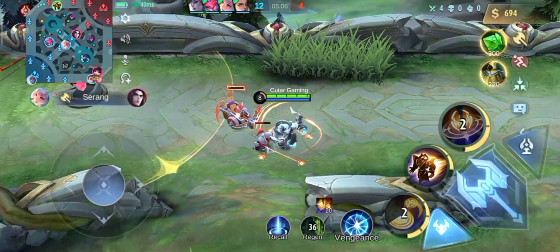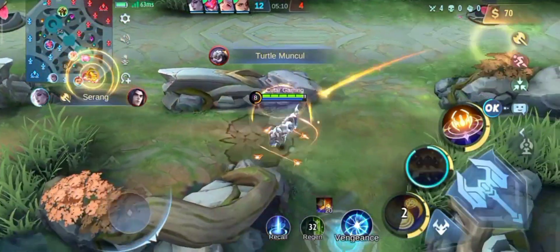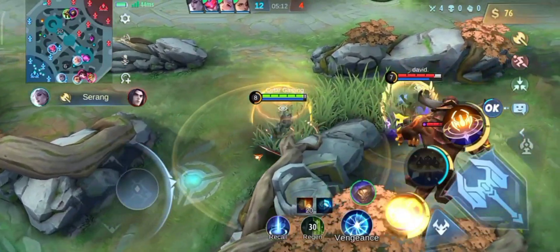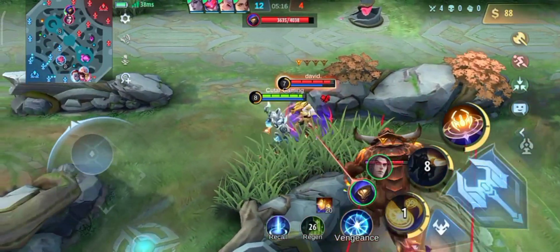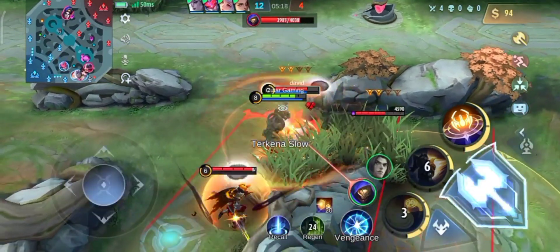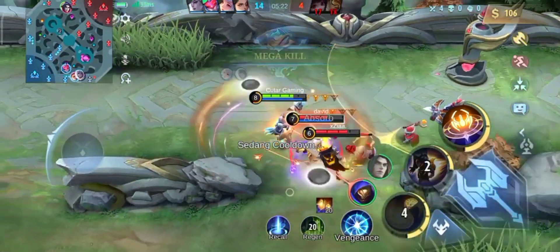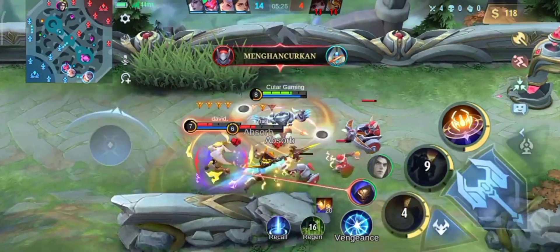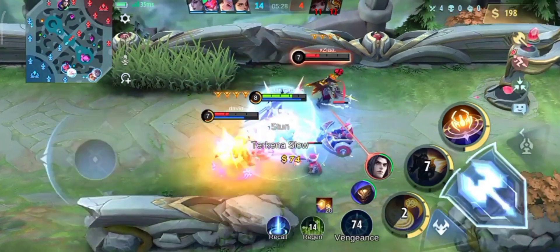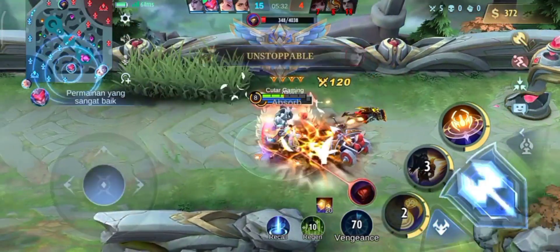Habis clear minion ya, langsung kita rotasi ya ke mid. Ada turtle juga sih, tapi disini saya lihat Aldous lagi nge-buff. Langsung aja kita rusuh ya, dan sini ada Leomord ya — satu lawan dua. Tapi saya pede ya, berani ya, karena saya merasa unggul gold dan level. Dan jangan lupa ada pengge juga. Akhirnya mereka berdua mati.